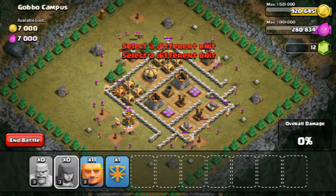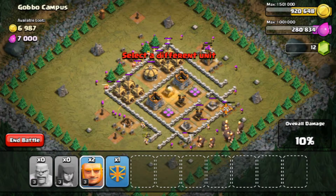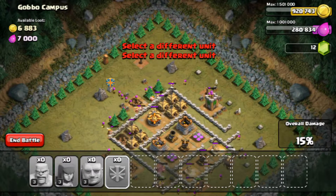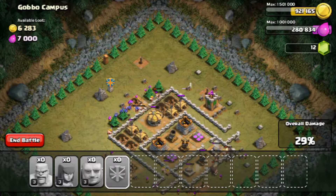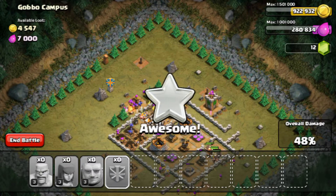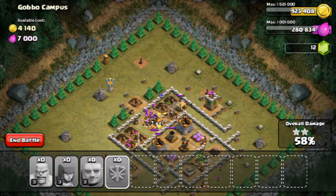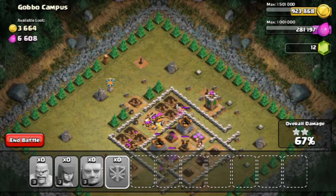Punch it in, we'll put the giants in here and then we'll put the reinforcements here. Right, even if we get one star that'll be fine. Oh we've got two stars — two stars, not bad, not bad at all!